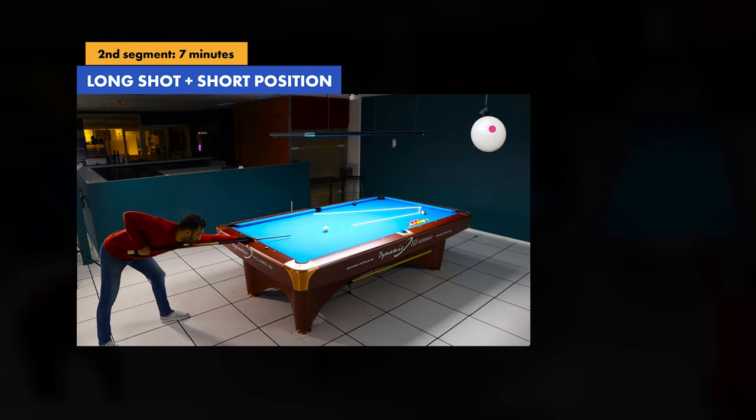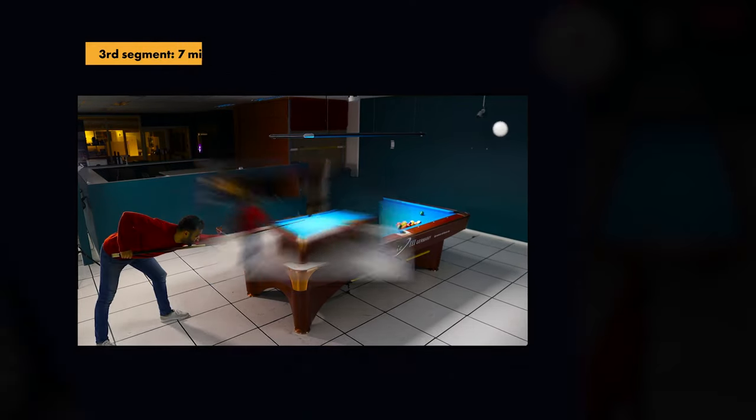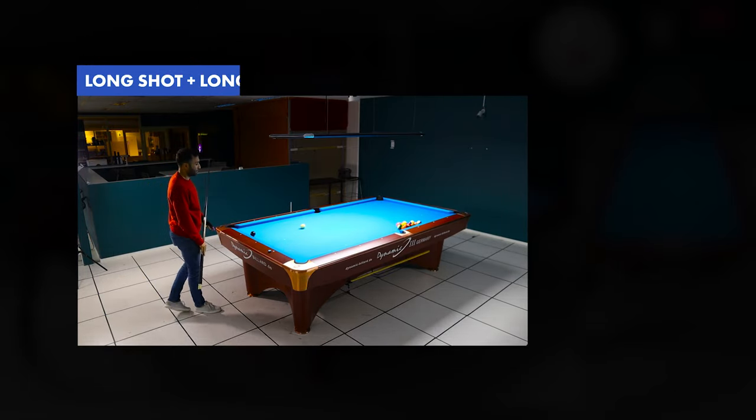The second segment is a specific shot where I aim for short position. And the third segment is the same shot with the goal of getting long position — long as in the other side of the table.